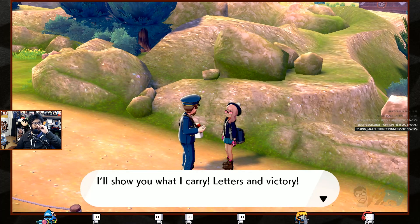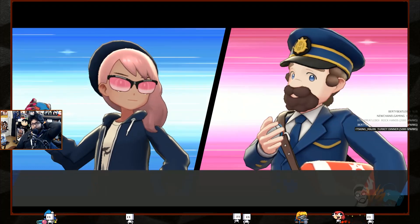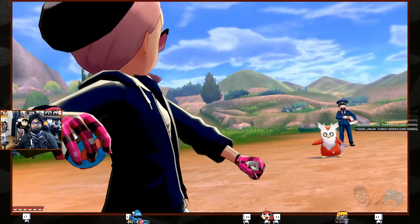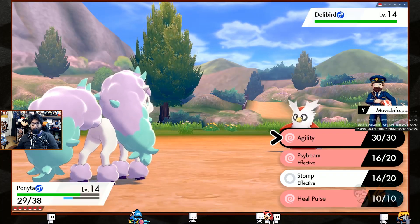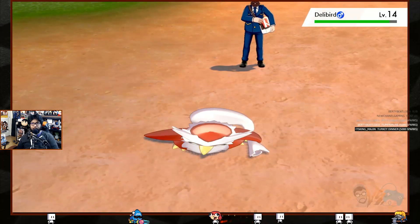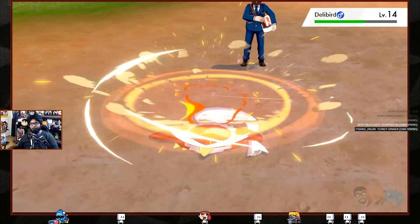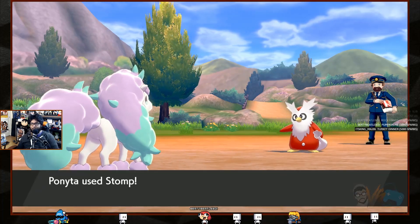A postman wants to battle — Postman Tad! He sends out a Delibird — oh, that kind of makes sense for a postman. Stomp its head in! Flinched and couldn't move — I feel like the flinch is very common, it's kind of overpowered. Why would you ever get rid of Stomp?